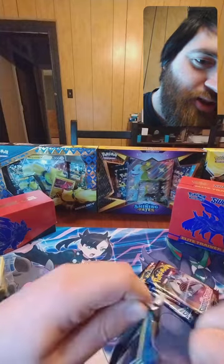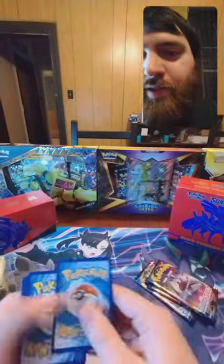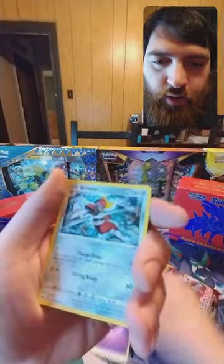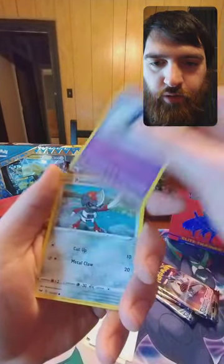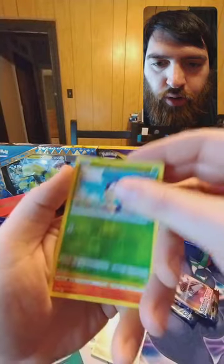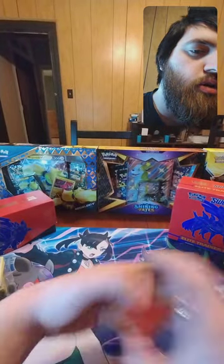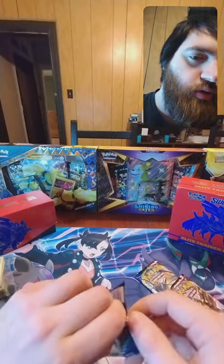This box was definitely staged — this is impossible to open. Psychic energy, Bisharp, Evolution Incense, Vitality Band, Gastly, Ponyta, Sizzlipede, Yamper, Clobbopus, reverse Blipbug, and a non-holo Ninetales. Three packs left — all three of them better have a fire hit, or at least something. It's been rough so far.